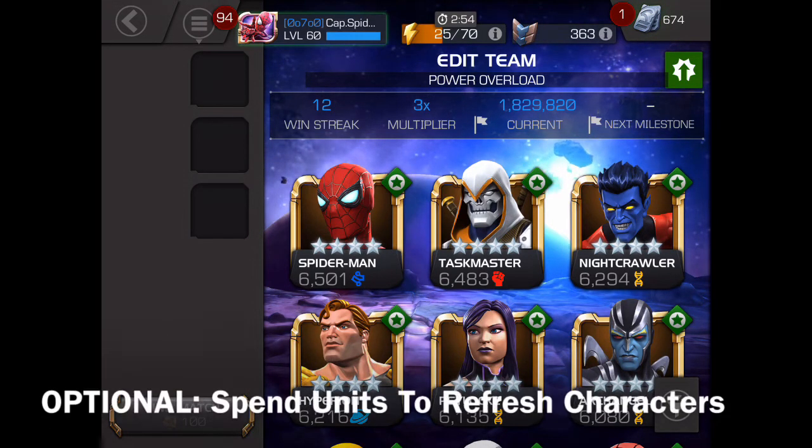This next one is an optional thing, and I don't personally do it, but you can use your credits to recharge your characters and let them fight longer. You can combine this with the other tips — wait until you're at the 3x multiplier, put an arena boost on your Spider-Man, throw him in, and just keep refreshing him until that arena boost ends. I know a lot of people do that, but I'm pretty stingy with my units, so that's not something I'm willing to do.